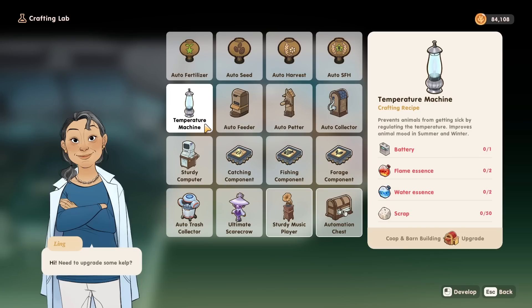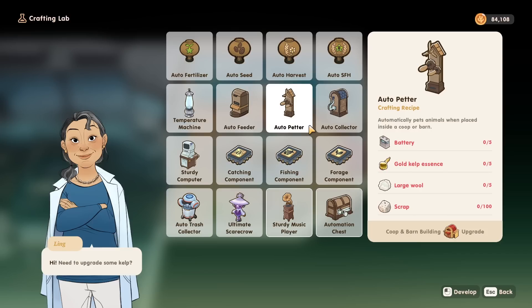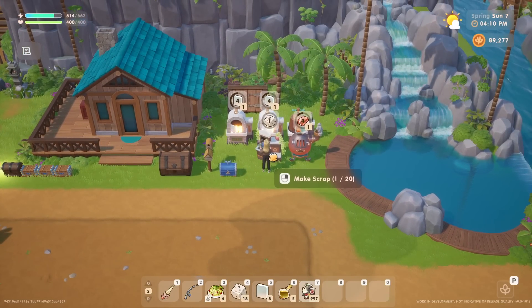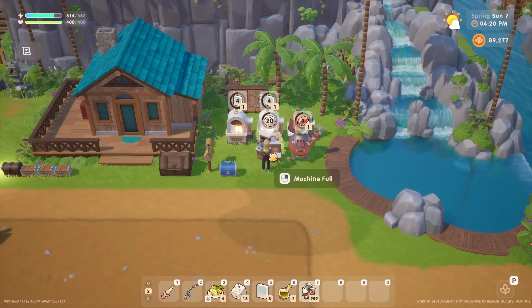The temperature machine requires one battery, two flame essences, two water essences, and 50 scrap. The auto feeder requires two batteries, five silver kelp essences, 20 pieces of hay, and 100 pieces of scrap. The auto pedder requires five batteries, five gold kelp essences, five large wool, and 100 pieces of scrap. The auto collector requires five batteries, five osmium kelp essences, 20 pieces of silver ore, and 100 pieces of scrap. So if you want all of the ranching automation equipment, you will need to process your trash into scrap — a total of 350 pieces, with machines processing up to 20 at a time.